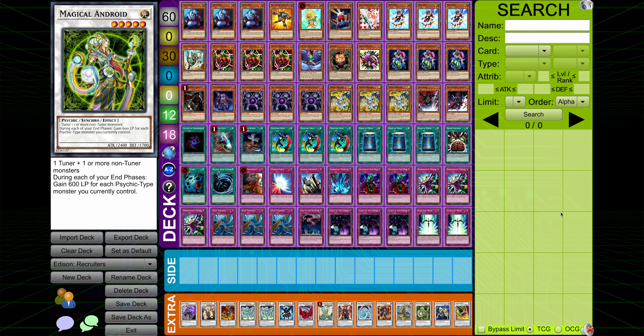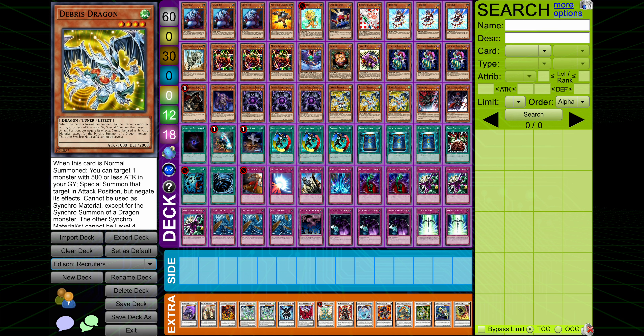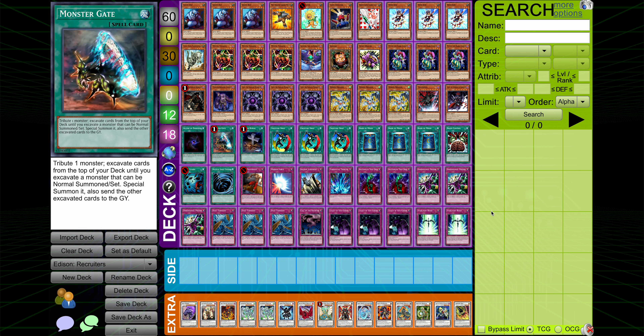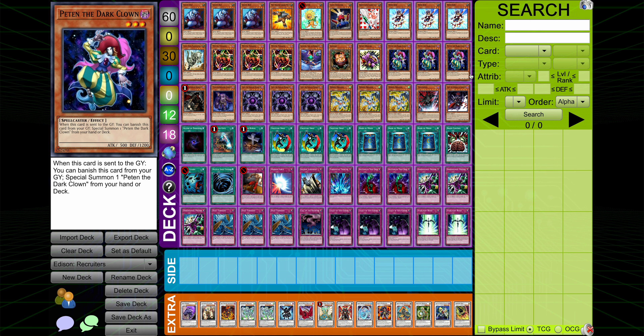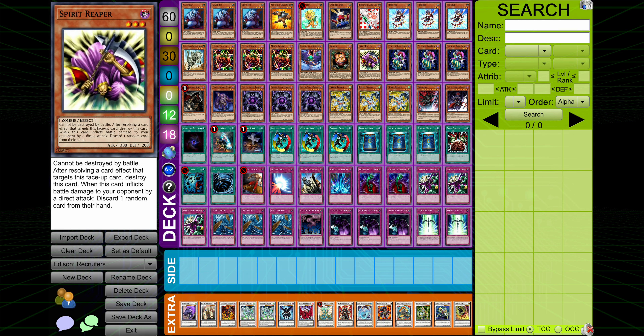It's got some fun stuff going on. I don't know how much the Pettin-in-the-Dark Clown or the Hero Kid is going to come up, but they're in there. They can work with Debris and Kais and stuff. We've got a bunch of staples, the triple Creature Swap — the Keegan special. We've even got a copy of Monster Gate, which is a way to use the bodies you generate off your recruiters.